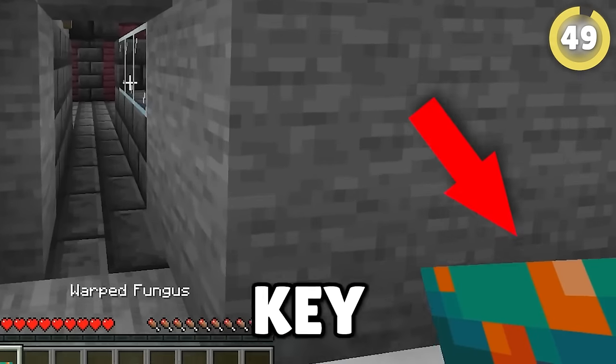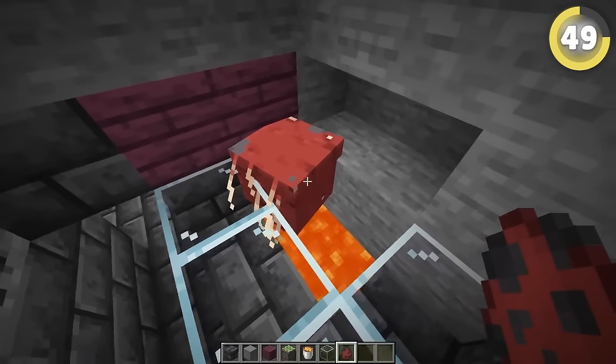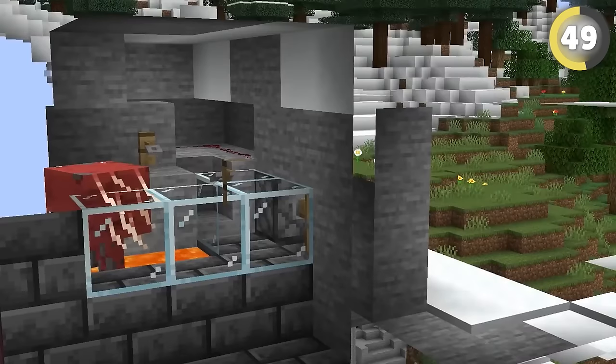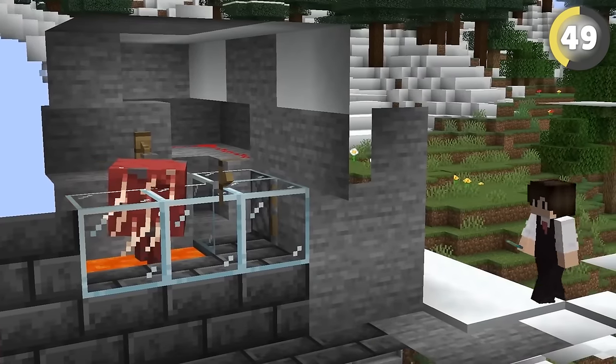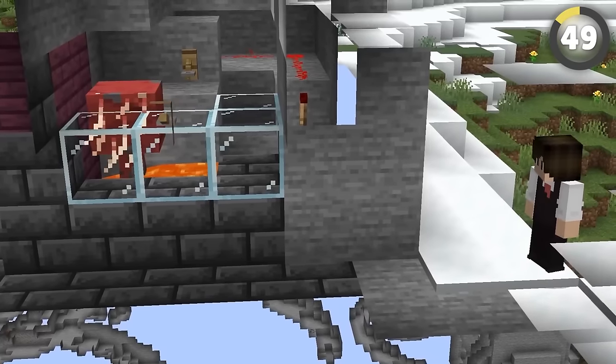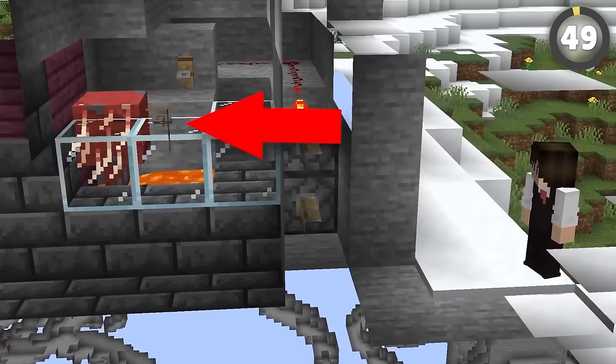This warped fungi is the key to this home with this new hack. You basically have to hold a strider hidden in the wall, sitting in a two-block space of flowing lava. If you hold out the warped fungi, the strider will walk up the lava to get it, activating the mechanism and opening the door. Then when you put the fungi away, the strider will slide back into place.